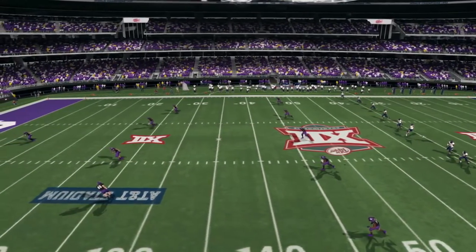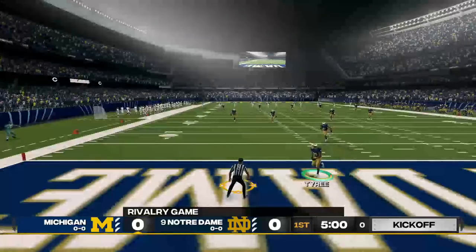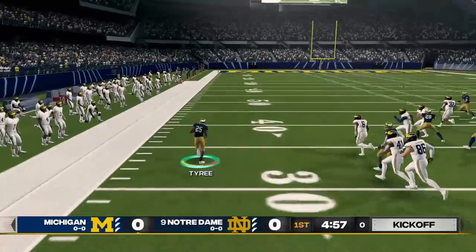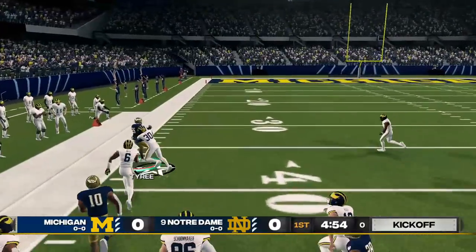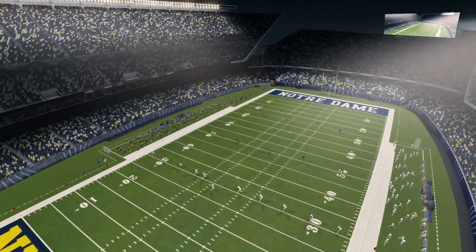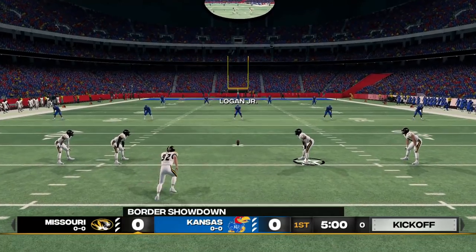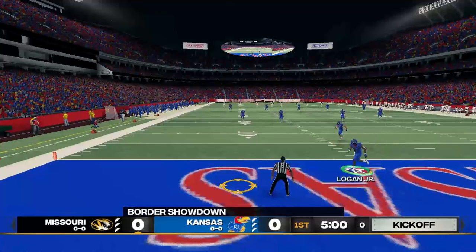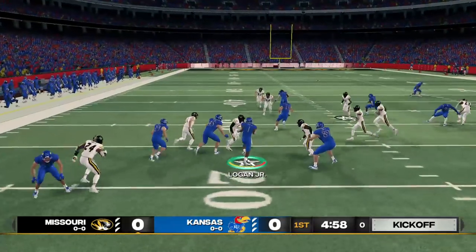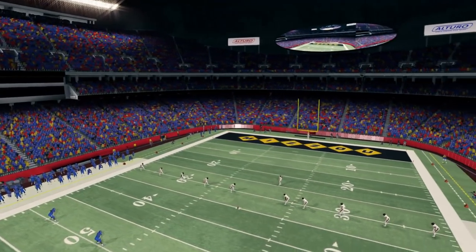AT&T Stadium would also be used for the Cotton Bowl and the All-State Kickoff. We also have Soldier Field added into the game, as well as a couple of other NFL stadiums. We have Arrowhead Stadium, complete with the unique video boards — this also looks really sick.